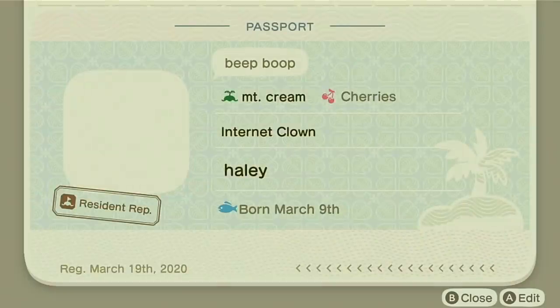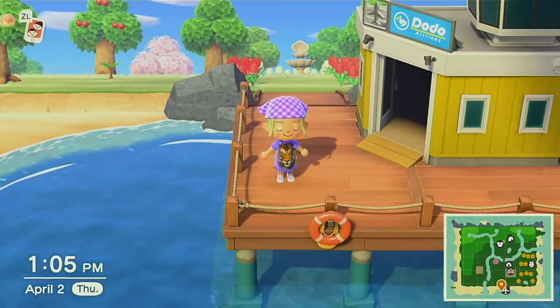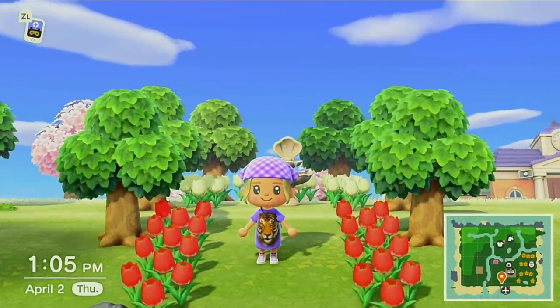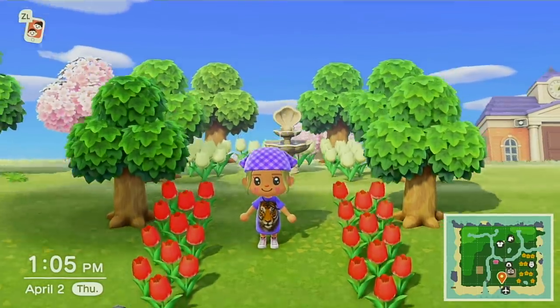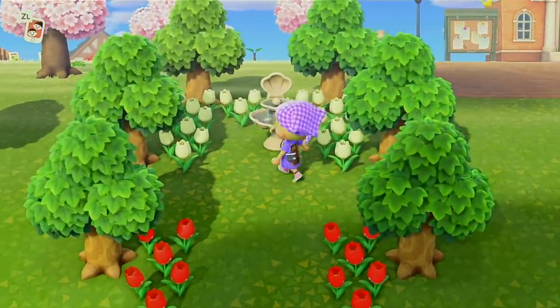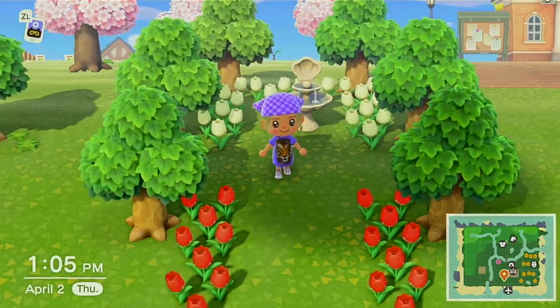I'll show you my passport. My island is called Mount Cream, my original fruit is cherries. Right when you walk out of the airport you have these little flowers and then these trees — they're all supposed to have different fruits: peaches, apples, pears, and oranges. The fruits aren't on the trees today so you can't see them, but normally they'd be there. There's also a little shell fountain which is lopsided and I can't get it straight.